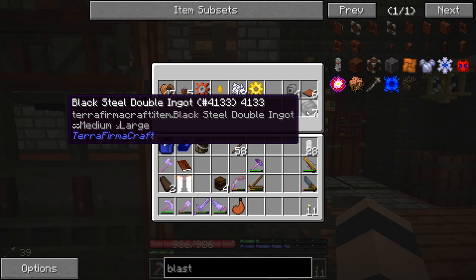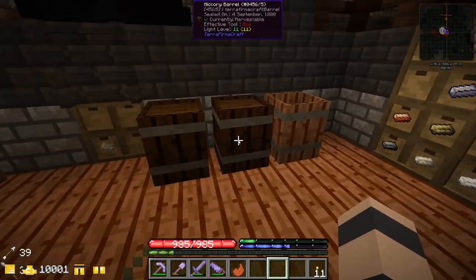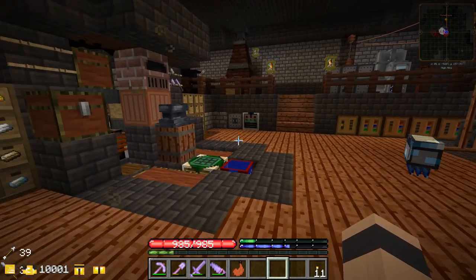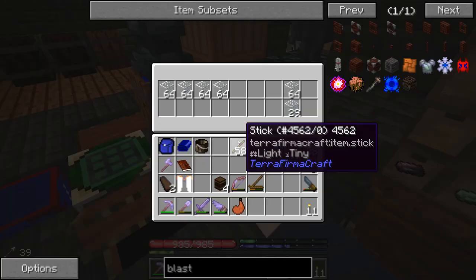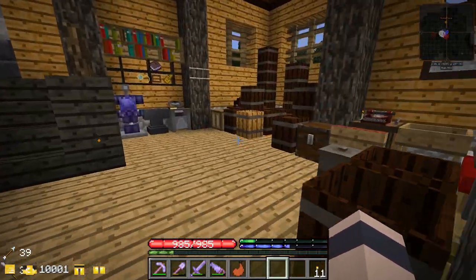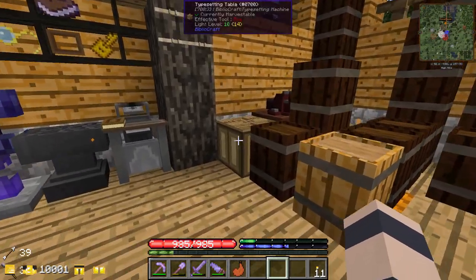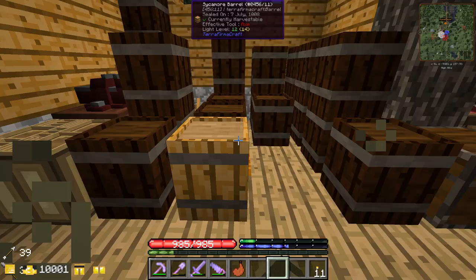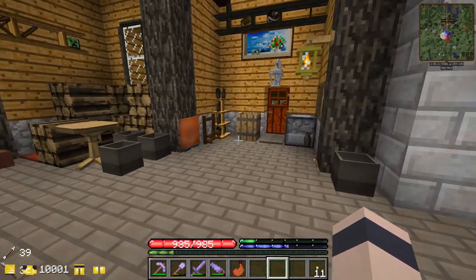I'm checking all the chests around here. I did get some stuff ready to make a black steel anvil — went on a mining run and got a bunch of graphite and calcite, used that to make the fire bricks, and I thought they'd be in here, but no. So I've got to look around our whole base now to figure out what I did with those things. We have barrels and chests all over the place, it's not super organized, so this is gonna be fun.